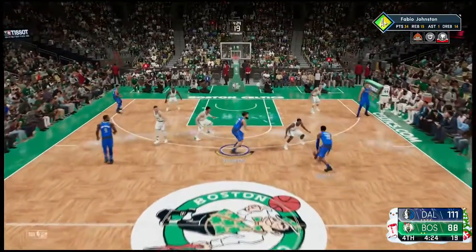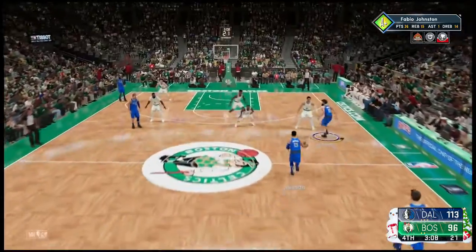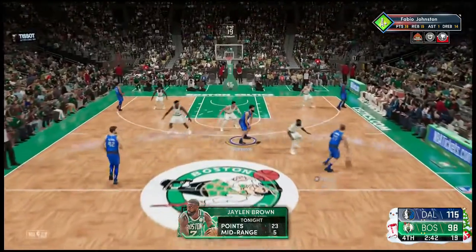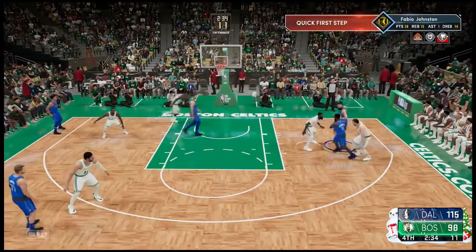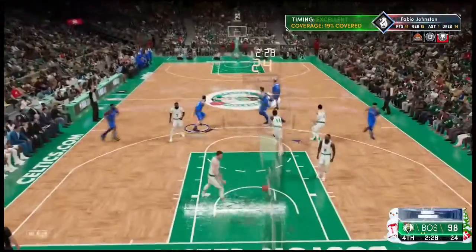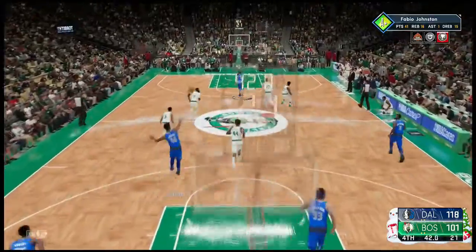Rebounding and defense are a must. People who don't play defense in MyCareer aren't going to get an A+. If you're not on your player 99.9% of the time, you're going to get defensive breakdowns and leave assignments. You actually have to play defense and rebound — that's where you're going to get a lot of your stats. Every time you set screens you'll get a little boost, and if they score off the screen you'll get a good screen set or an assist equivalent.